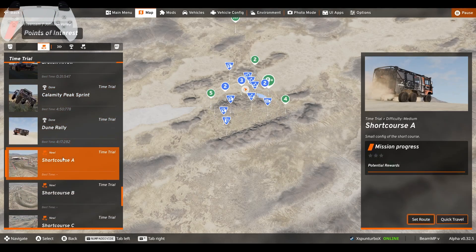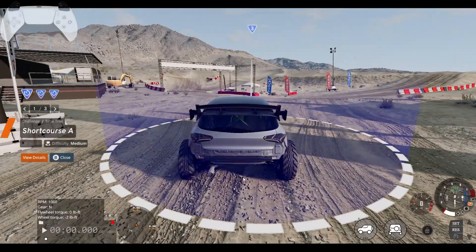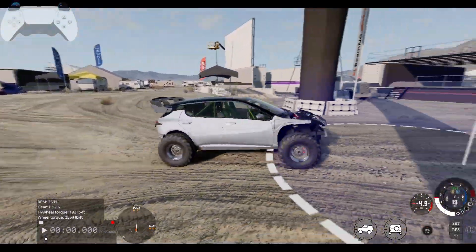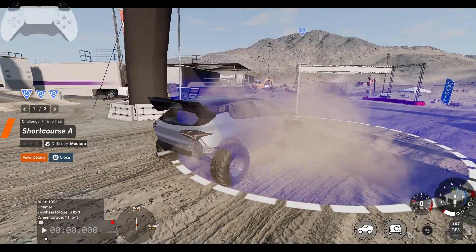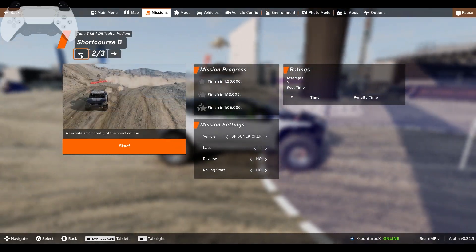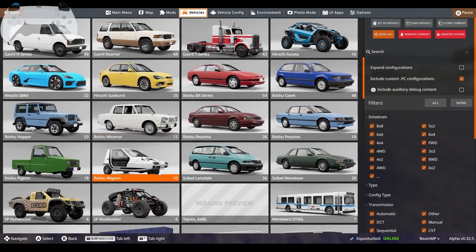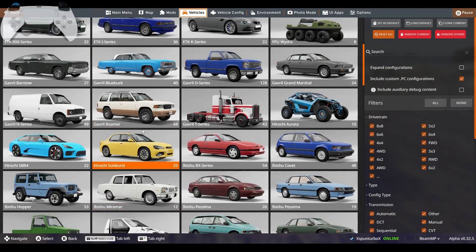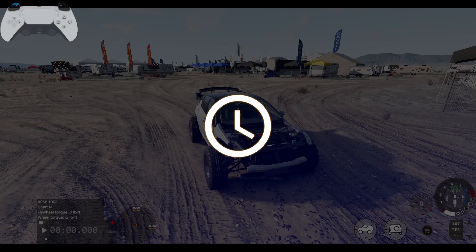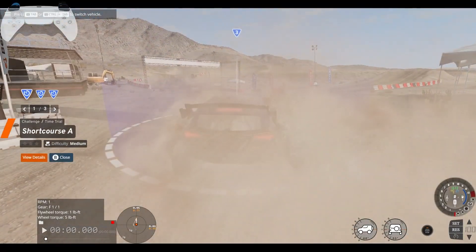Okay, that was Dune Rally. Time for Short Course A. What do I want to use for this? I'll use this for now — actually, I want to use the electric one. I want to use the electric one because why not? It's like driving an RC car. It's a lot of fun.